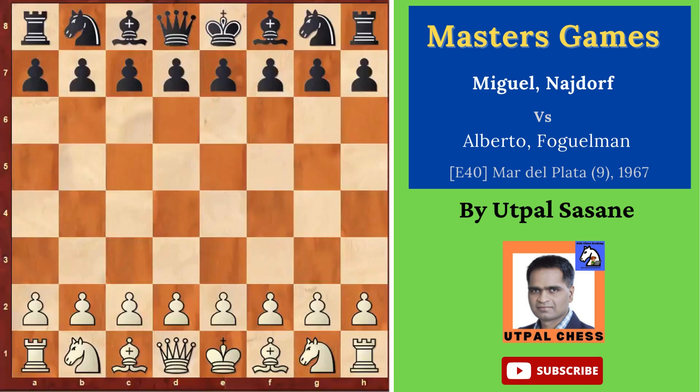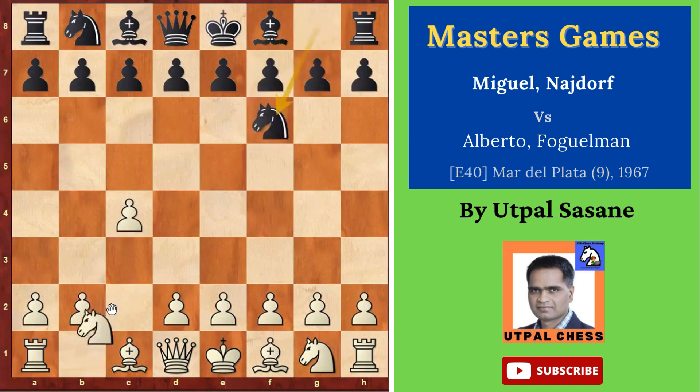We'll see this game between Miguel Najdorf versus Alberto Poggelman, played in the Mar del Plata International Open in 1967. Najdorf starts with C4, so we have the English Opening — it can transpose afterwards. Knight F6, Knight C3, E6. Both sides are just trying to develop their pieces and control the center. D4 — normally after C4 if you play D4, you control the whole center properly.